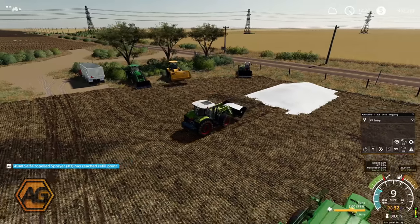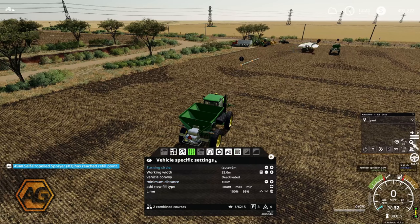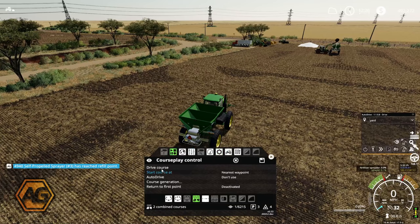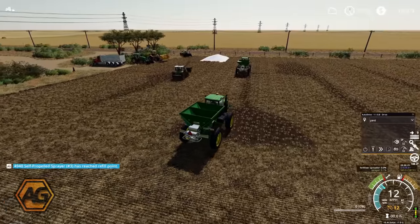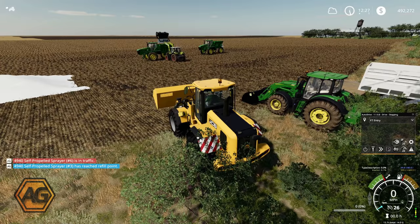Here we are in the second of the two spreaders and I've just gone through and set all the course up. We've got the two combined courses, this is the right-hand one, we've added lime, set that setting, and tweaked the speed. Press start at the first waypoint and see what happens. He's gone into his lane, tried to spread, realised he's empty, and is now pulling up into the refill point. He's detected the other spreader is parked in front of him so he'll wait. While those two keep on getting loaded, I'll get the wheel loader all configured and set up.